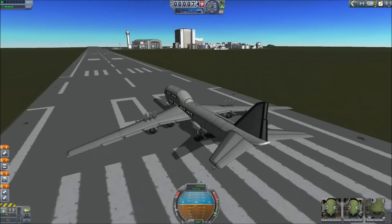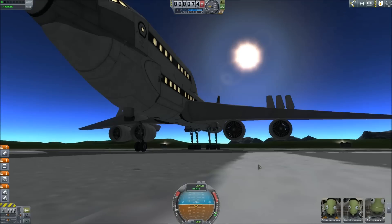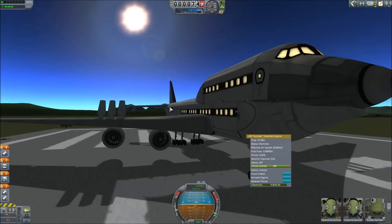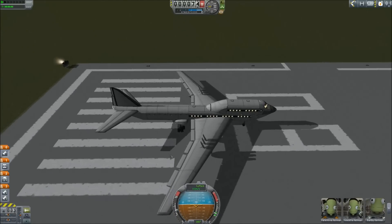Because I've got tweakscale now, I actually redesigned the 747. So if you have tweakscale, you can download this in the Dropbox down below. I highly recommend it because it's awesome. I was finally able to shrink the engines down a little bit to make them a more appropriate scale. I was able to upsize a couple of the wings to make them look just a little more natural.